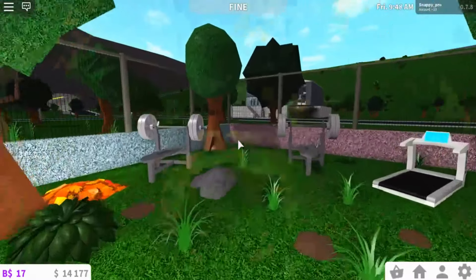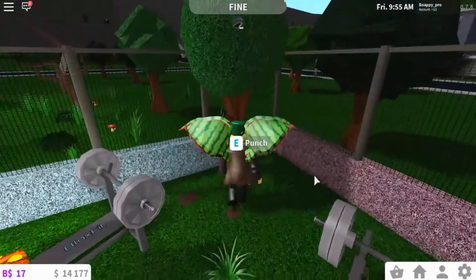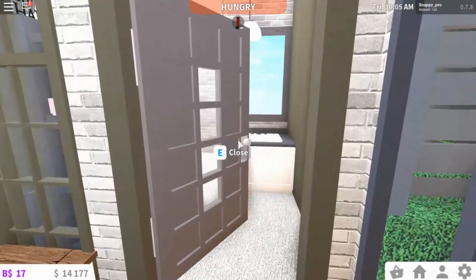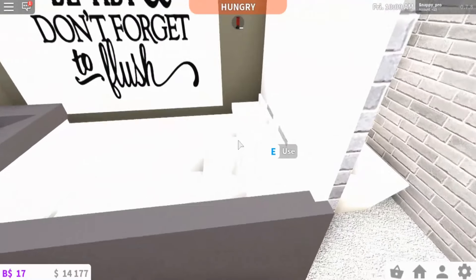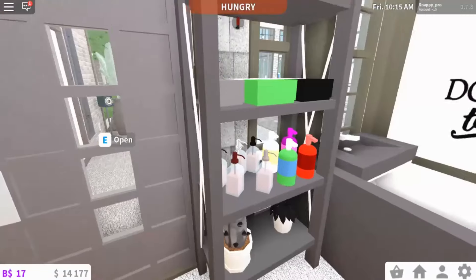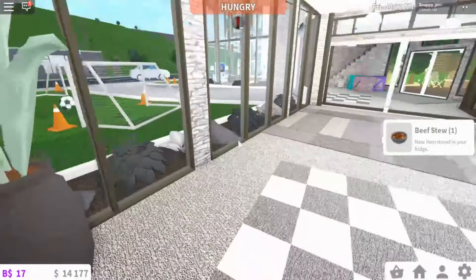Here we have an exercise mini gym area where we can do a lot of things — we can plant things, lift some weights, run, and we can also punch a tree. If we go here we do have a mini bathroom area: we have a toilet, a sink, a bath, a shower, another shower, and another sink. We also have some perfume and a speaker just for decoration.